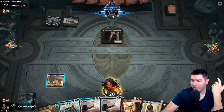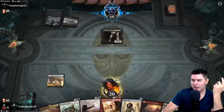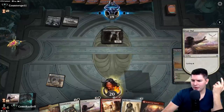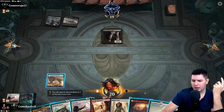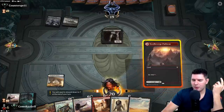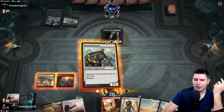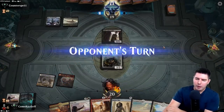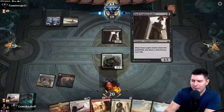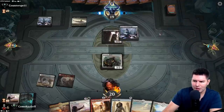We can play Hollow One on turn three but we also want to try to find more. Let's cycle the Cast Out. We're going to need more white mana to cycle soon. Let's throw out a Drannith Healer and pass the turn. We may end up wanting to go for Sweltering Suns — this looks like it might be a vampire deck.